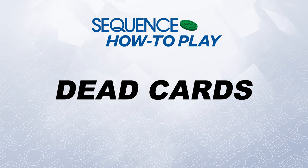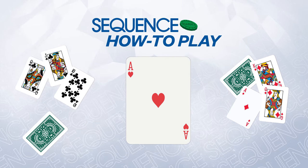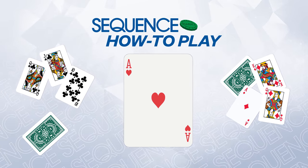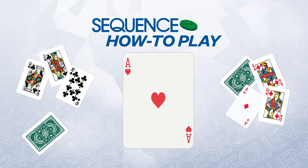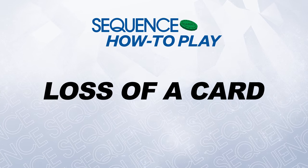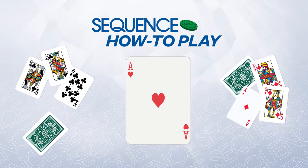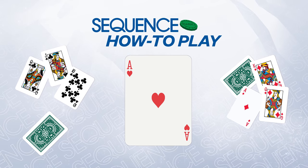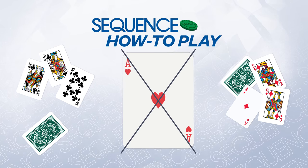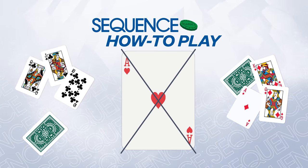Dead cards. If there's no open space on the board for you to place your card, you have a dead card. You may announce your dead card and discard for a new card when it's your turn, then proceed to play your normal turn. Loss of a card: once you've taken your turn and placed your marker chip on the game board, you must take a card from the draw deck. If you fail to do so before the next player moves, you lose the right to take a card and must finish the game with fewer cards than the other players — a major disadvantage.